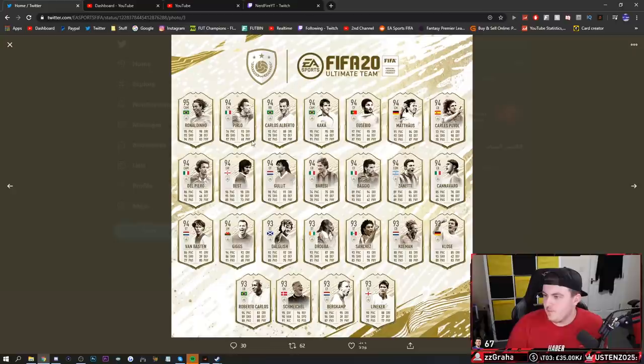It seems like we're getting a pretty decent drop and we'll go through the Prime Icon Moments in just a second as well. These are the Prime Icon Moments we've been dropped. So we've got a CAM 95 Dino, 94 Perlo, Alberto, Kaka, Eusebio, Matias, Colas Puyol, Del Piero, George Best at left wing, Hullet. Looks like a very nice Hullet card as well.